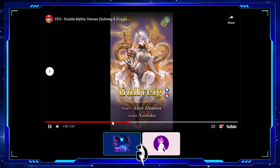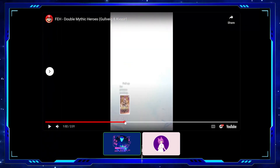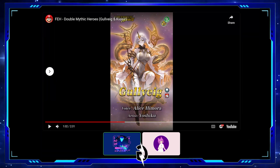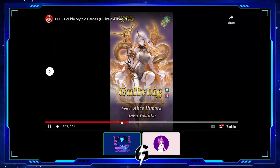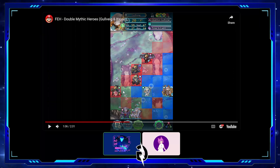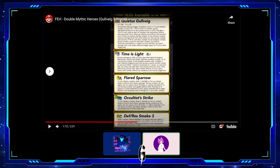So Kvasir is a colossal unit — very strong. Now, everyone's most wanted: Gullveig. She's a colorless tome cavalier and an animal mythic — we haven't had an animal mythic in a while. Her stats: 37 HP, 59 attack, 47 speed, 27 defense, 18 resistance. Let's take a look at her kit.